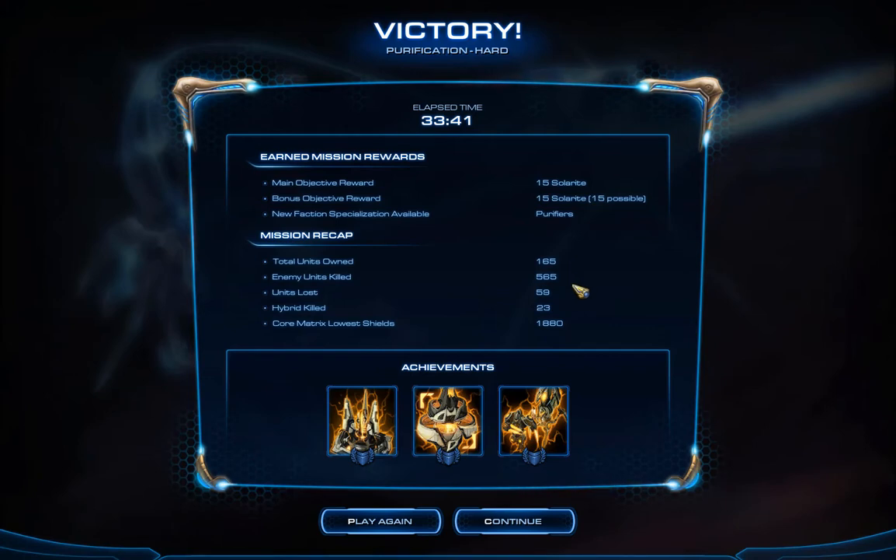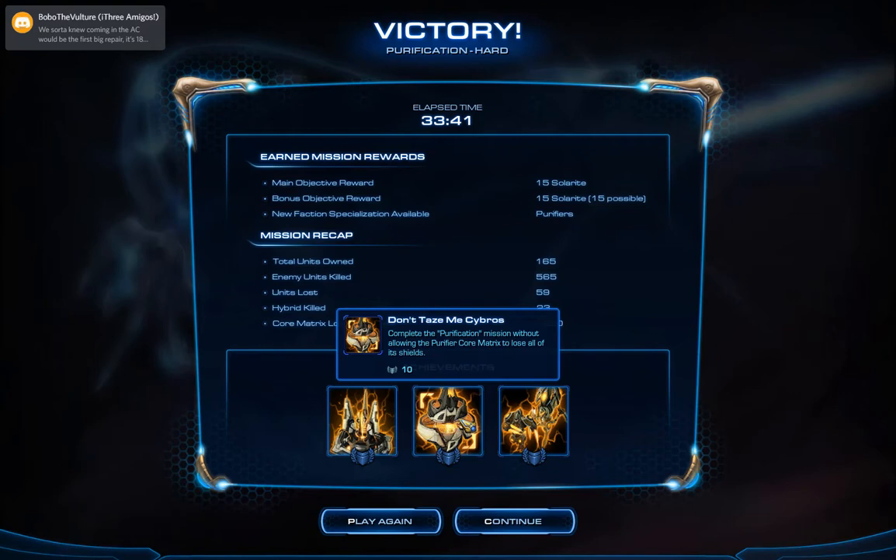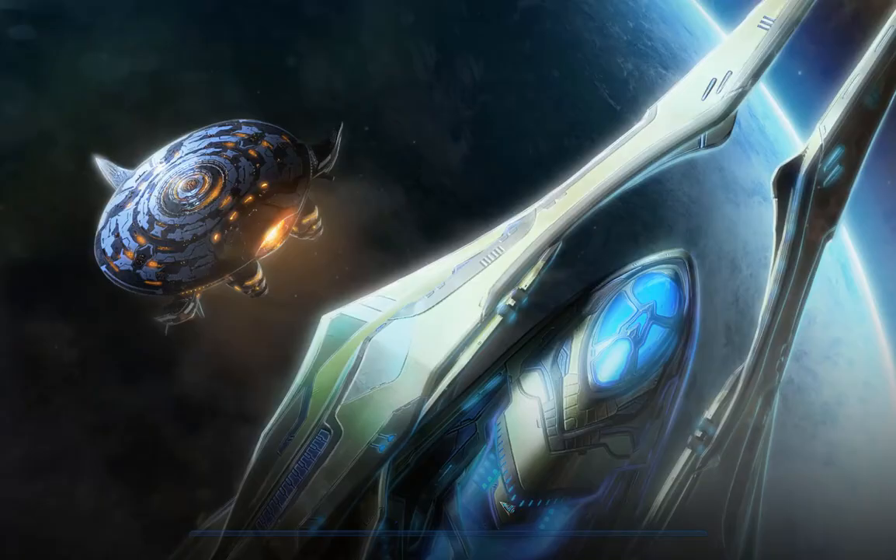At 165 units owned, 65 units killed, 59 lost, 23 Highlords. The Core Matrix's lowest shields was 1880. We never activated two purifier forces within 60 seconds of each other, but I believe we did never allow the Purifier Core Matrix to lose all of its shields. So that one, even on Hard, we managed to do — good for us.